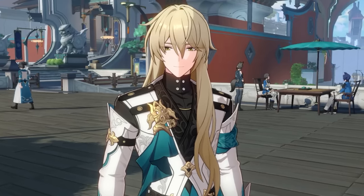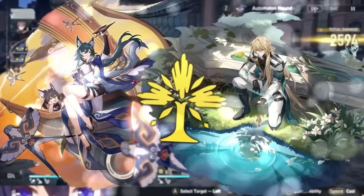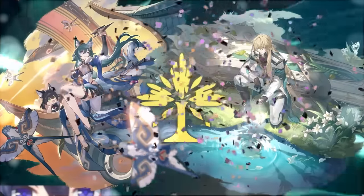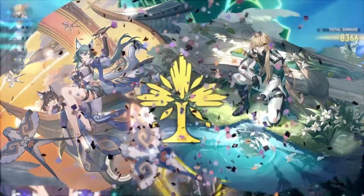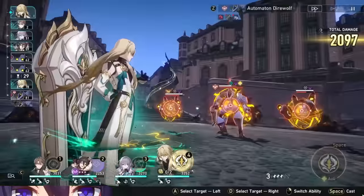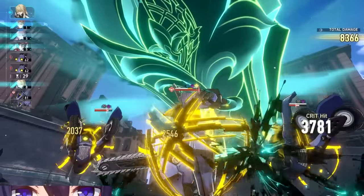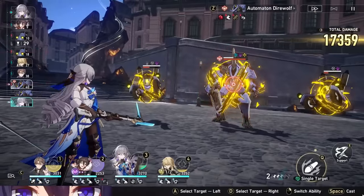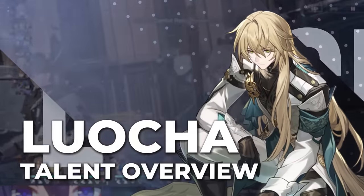You're someone who has their priorities straight. Now that the second and third imaginary units have come to Star Rail, you finally have some new ways to break enemies. Now that your favorite beautiful blonde man is acquired, I'm going to tell you how to play him and some of his best builds. My name is Braxaphone, and let's talk about Locha.